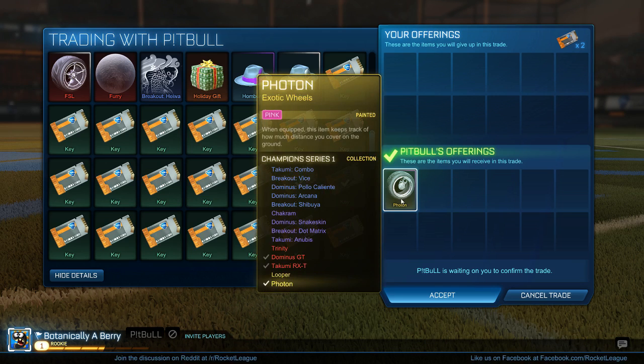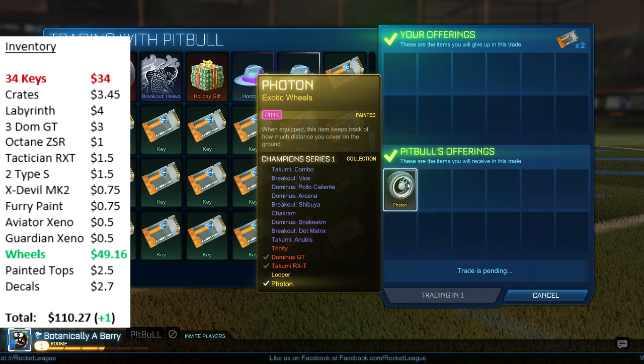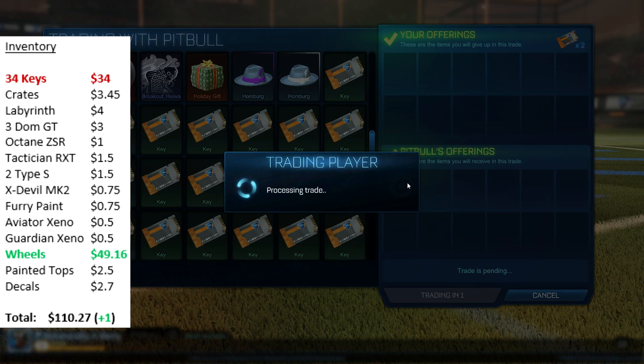For the next trade I saw a guy on Rocketly.com selling pink photons for 2 keys. I was fairly confident I'd be able to get 3 keys for them. Now painted photons do decently, but I wouldn't highly suggest them — I think there are quite a few other items that may be better to trade.